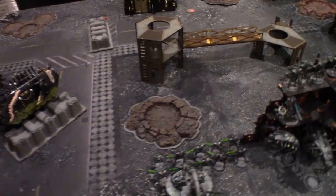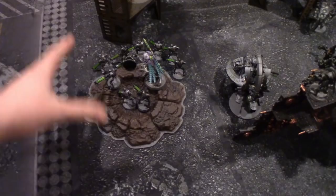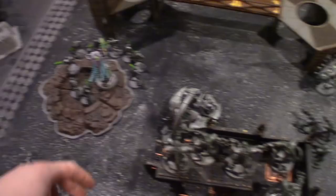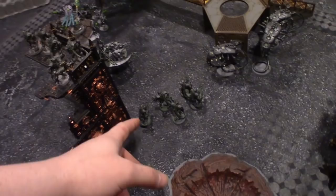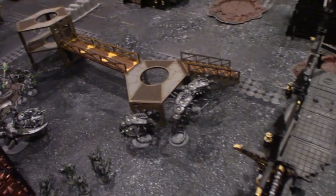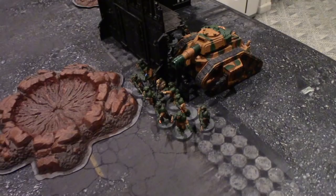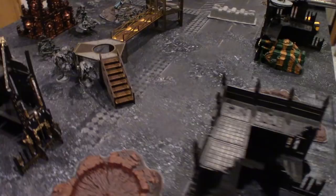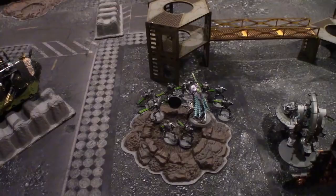After Necron movement: the Warriors moved up and advanced to form a bowl shape so the Cryptech could slide in for protection. The Catacomb Command Barge shifted to the middle. Other units moved and advanced to the front line. On Tom's side of the board, I'm forced at the end of Mike's movement to reveal my Neophyte Hybrids — I placed both groups on one side, outside of 24-inch range and mostly out of line of sight.